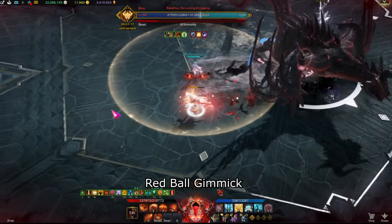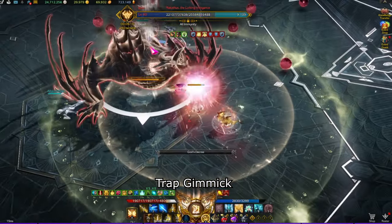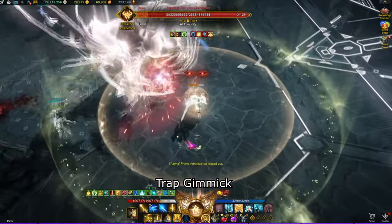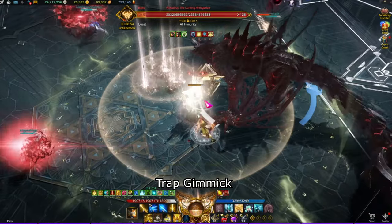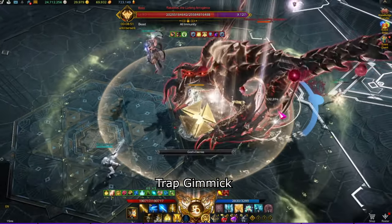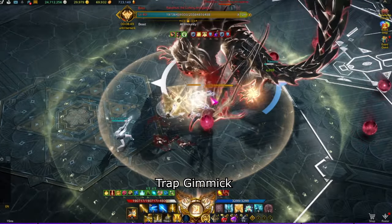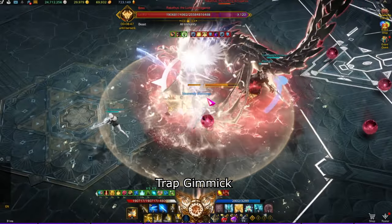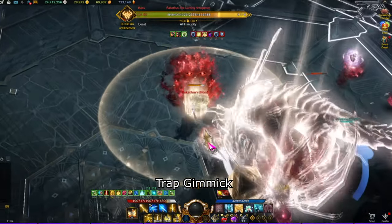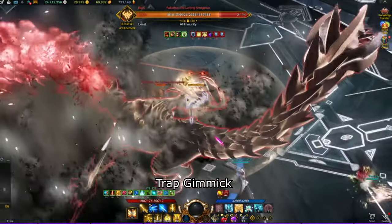If you try to heal early, your health will continue to drop until it reaches 10%, so do not heal early. If a red ball touches the boss he will regain HP, which is why you have to collect it. After the first stagger check the boss will do three attacks, then a second stagger check will occur that you need to complete. Once you finish that, the boss will perform three more attacks, then a third stagger check will occur.